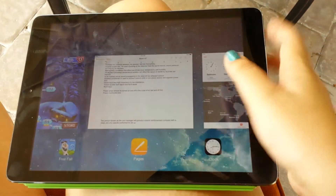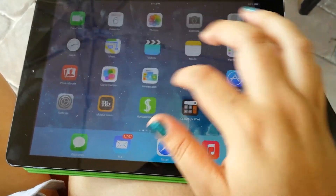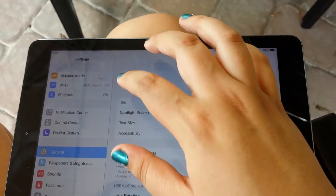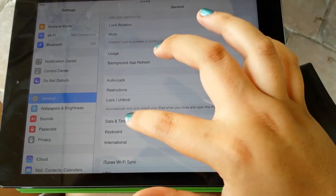What you do is you close this out, then you go over to Settings, then General, and then Date and Time.